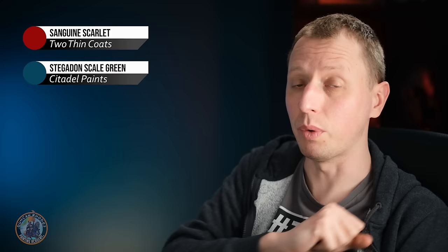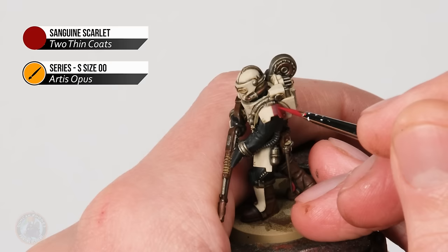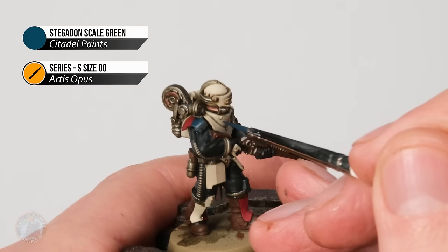With that bone white armour cleaned up, we can now move on to doing the same thing on the other two heraldic colours — the red and blue. We'll start with the red: returning to Sanguine Scarlet, and for the blue it'll be Stegadon Scale Green. For this application I'm going right down to a size double zero brush because these details are quite small. The process is the same as with the bone armour — looking for the flatter areas and avoiding the recesses — for example not going quite up to the hinge at the top of the panel, and carefully working around rivets, leaving it darker in the corners. The process for the blue with Stegadon Scale Green is exactly the same.